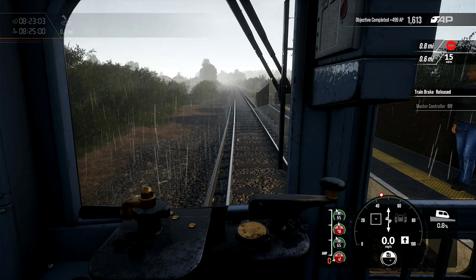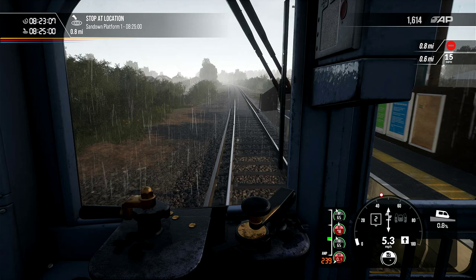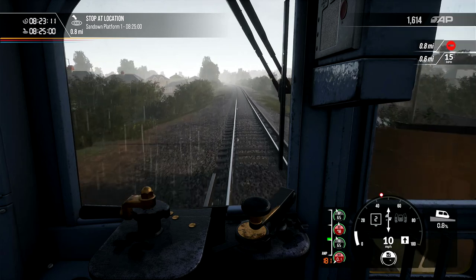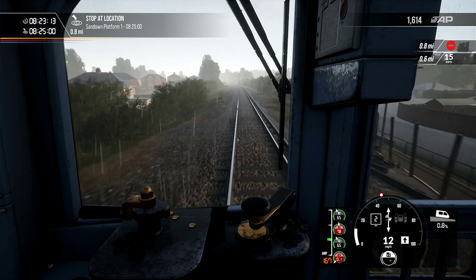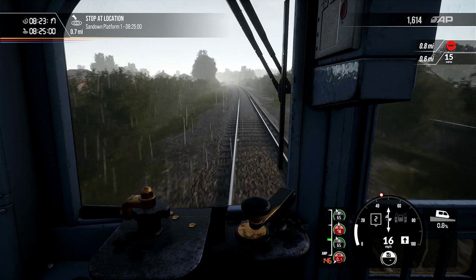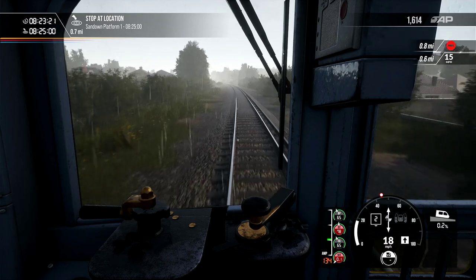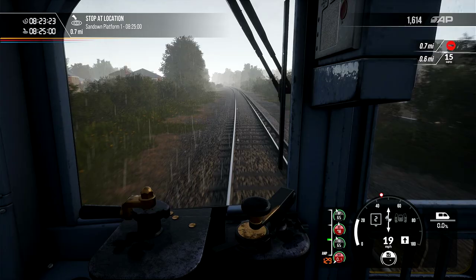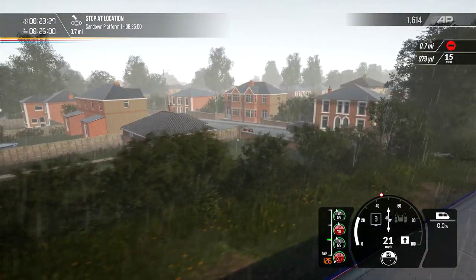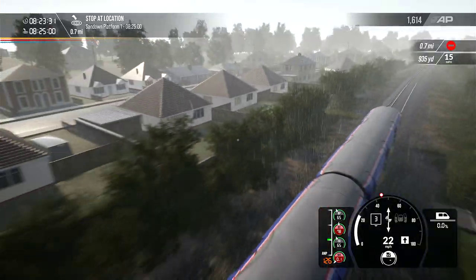Release the brake and away we go. So now if you look up to the top left, it says the time currently is 8:23 and 10, 11, 12 seconds. And I have to get to the next station by 8:25. It says stop at location Sandown platform one, and it's 0.7 of a mile away.